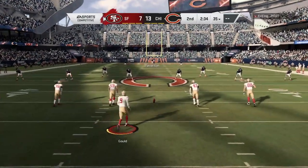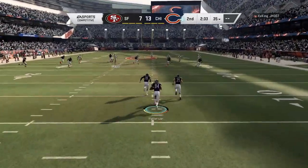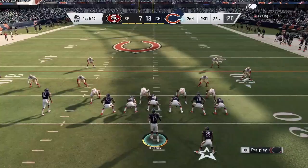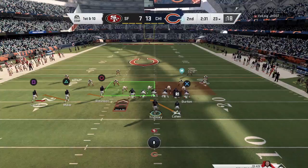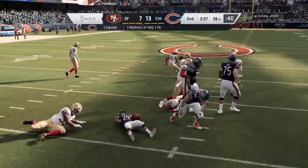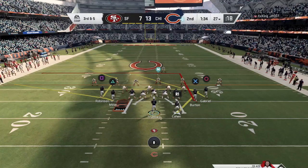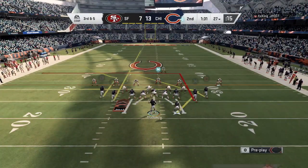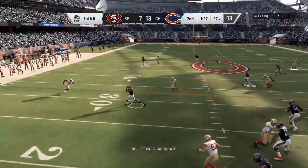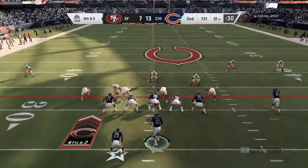After the touchdown, it's Robbie Gold now to kick it away. This will be taken in at the one, brings it a few yards back. Now we have the ball back after that kickoff. He gashed me — I don't know how many yards — but it was a good run. I think he caught me flat-footed; I wasn't expecting him to run the ball since he was down 13-0, but it's still early in the game. Now this play is kind of like mesh, and I knew I was going to hit circle.